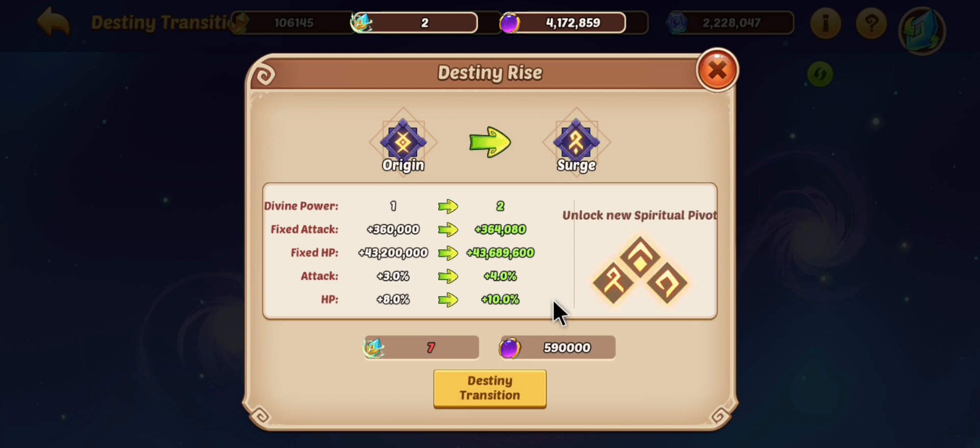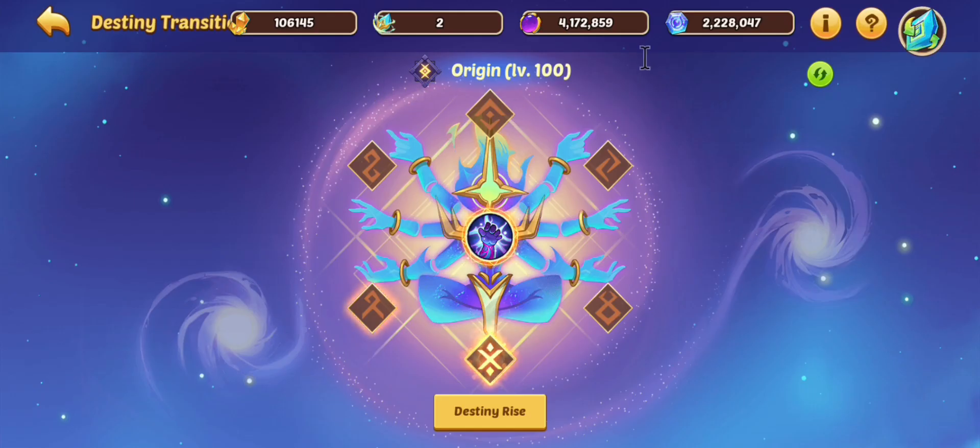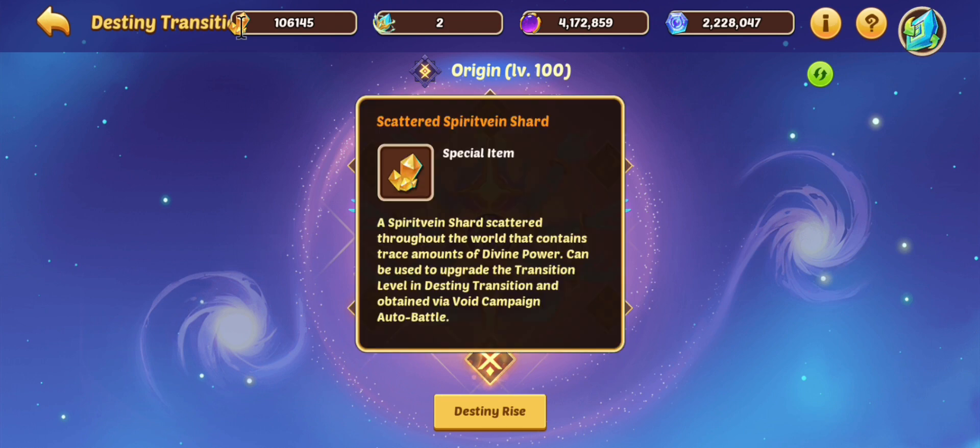These are the benefits you'll get — if you can kill boss four, you'll have all the resources you need to do the very first origin upgrade and level up to origin 100. When you do your breakthrough, you end up using scattered spirit vein shards and stellar shards to level your origin level.